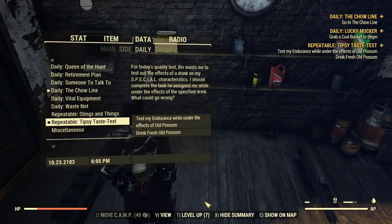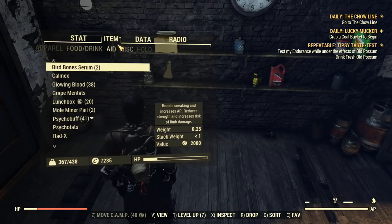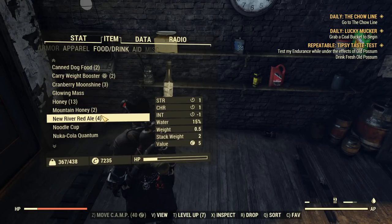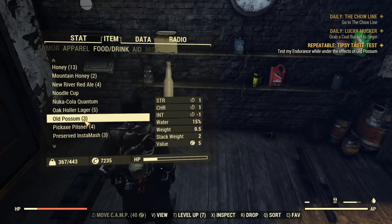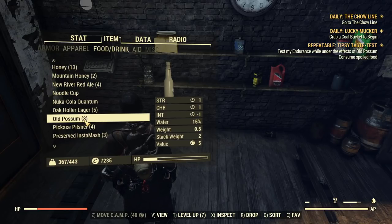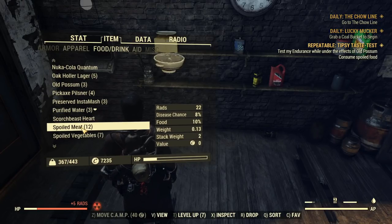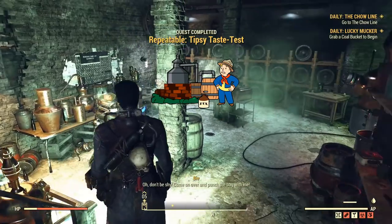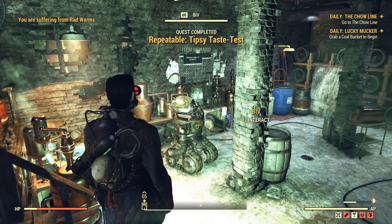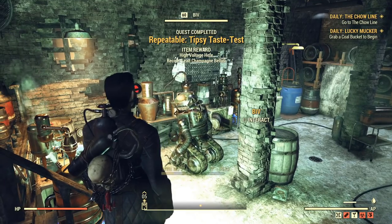Taste Test involves finding and sampling a beverage — in this case Old Possum — and then testing a special trait; for me that's endurance, so I have to eat spoiled food. Wasted on Alcohol is just as simple: you craft a specific beverage and bring it to Biv. If you already have some, you won't even need to craft it. I couldn't get it to appear on my end, but the process is straightforward.